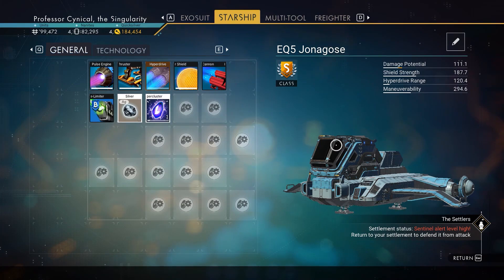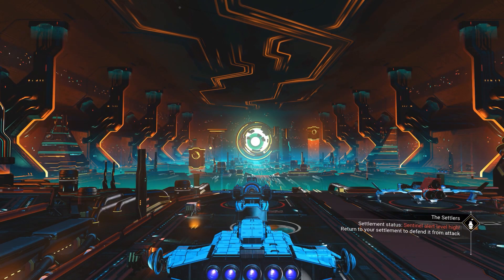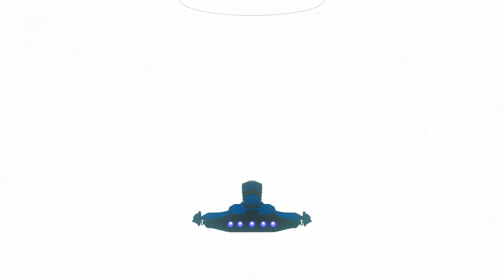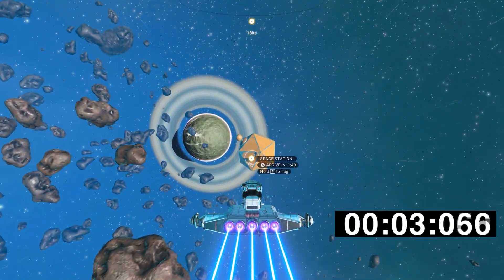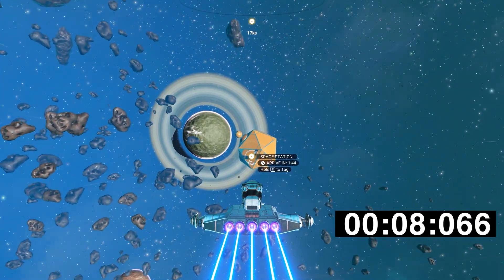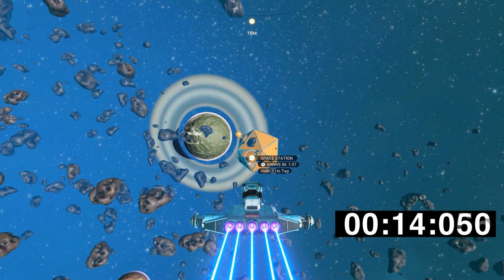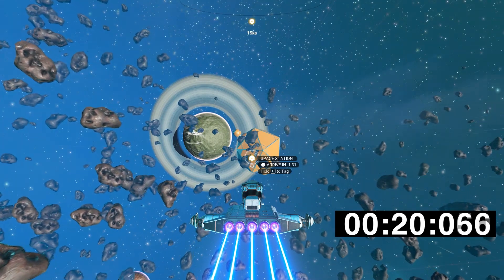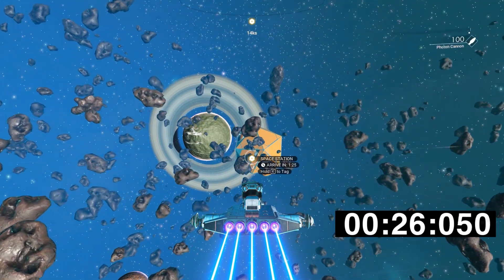To start off, we have a shuttle — completely stock, S-class, nothing else installed. We're going to take off from the Anomaly, and once I'm able to control the ship I'll start the timer. The timer is in milliseconds and counts up from milliseconds to one second, two seconds and so on.